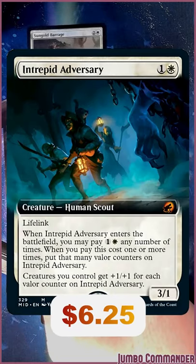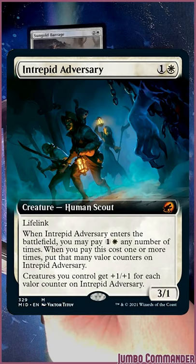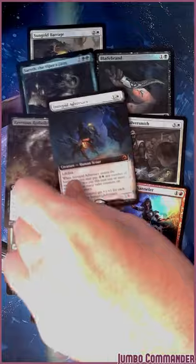Intrepid Adversary is rawly powerful and a $6.25 mythic — it's great even in commander. I love sinking tons of mana into this to make smaller creatures in white relevant.